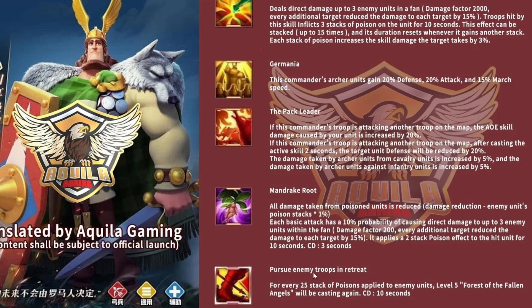Herman Prime's expertise, Pursuit of Enemies in Retreat, allows him to deal another active skill. For every 25 stacks of poison applied to enemy units, the level 5 Forest of the Fallen Angels will be cast again with a 10-second cooldown. If Herman Prime's active skill goes off doing 9 stacks of poison and his Mandrake Brew procs another 6, he could reach 15 stacks and trigger that second active skill - dealing more poison stacks, which trigger more poison stacks. It's going to be that infinite loop, making Herman Prime look extremely powerful.